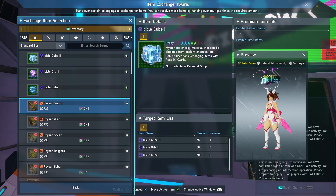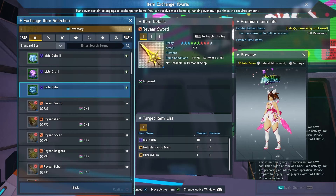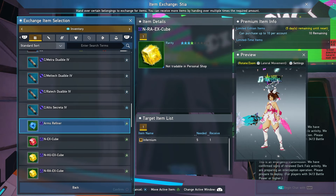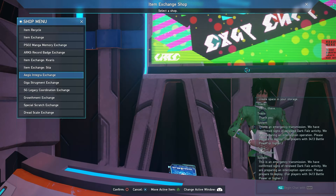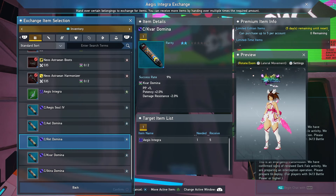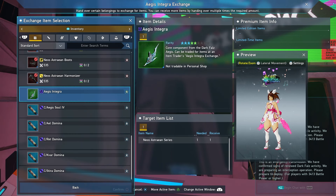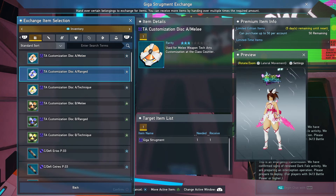At the Aegis Integra Exchange, they've increased the amount of Aegis Souls and all the Dominas you can get — now five trades of each per week. They also removed the weekly limit on the Aegis Integra itself, so you can now trade in all your Neos Astrian weapons at once in one go. Next, at the Giga Strugman Exchange, trade in for tech discs to customize your Photon Arts — some of those are limited-time weekly trades.